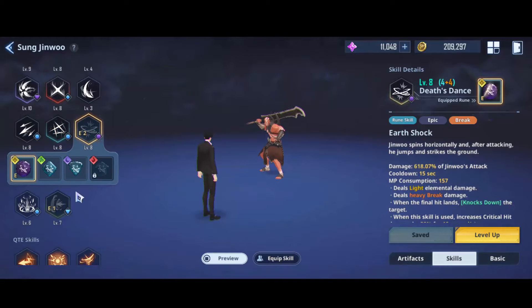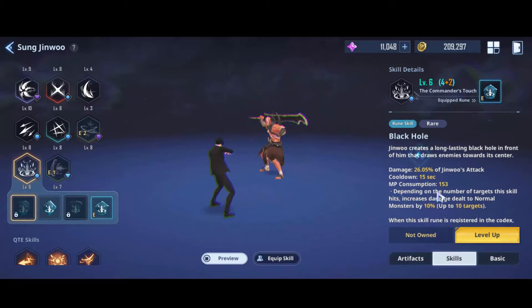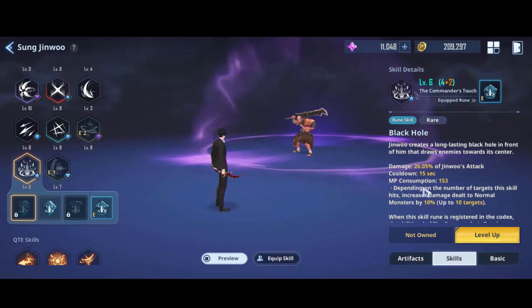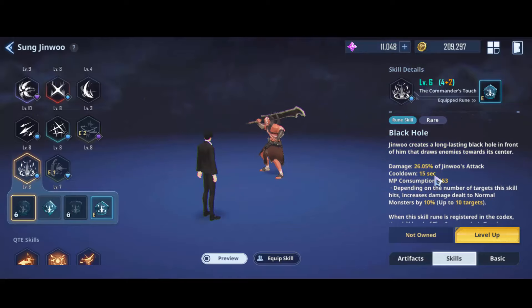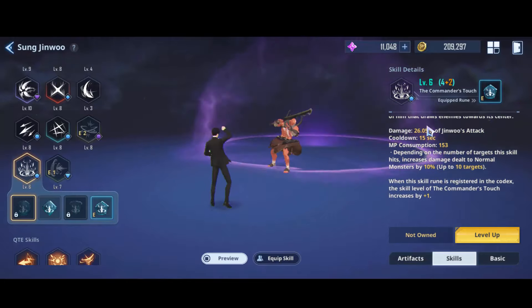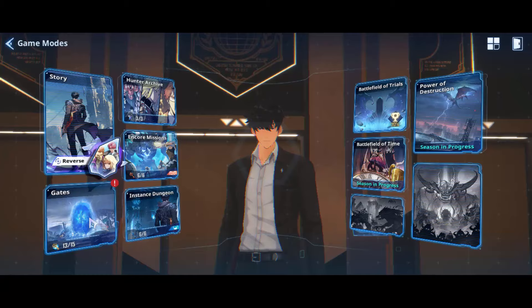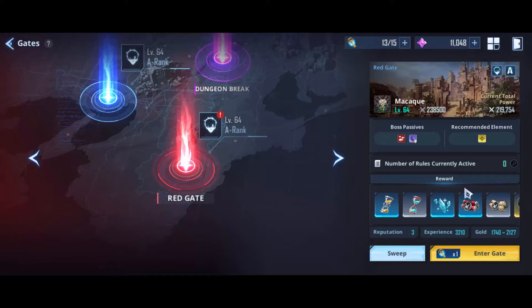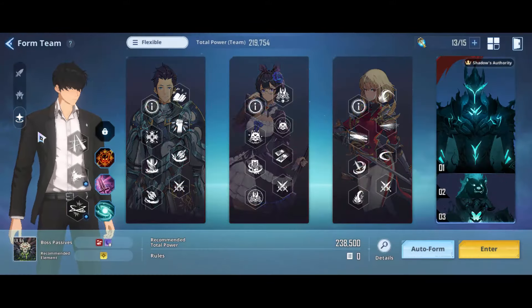The next one I don't have yet is Black Hole. I think everyone must have this because it's really important on some stages, especially the Orc stage. I really hate orcs — they're a new type of enemy and they attack really fast. Black Hole is really convenient to make orcs stay in place.